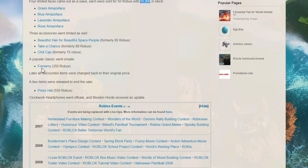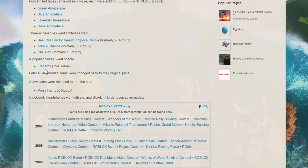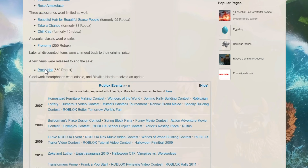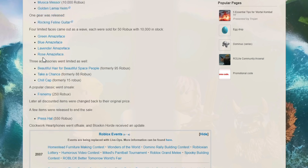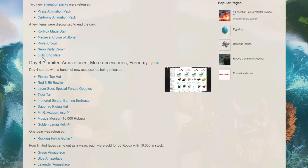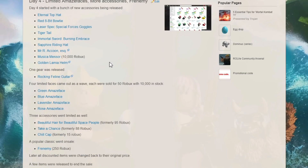Popular classics also went on sale in 2017. One thing I really want to go on sale this year is the Frenemy — I really like that item. It was 250 Robux back in the 2017 sale. The Press Hat and some awesome accessories went on sale as well. The Chill Cap was just 15 Robux — that's a pretty cool one. A lot of these items end up going limited or costing more later, making them rare and difficult to get otherwise.